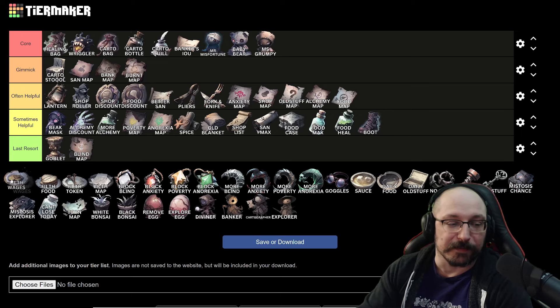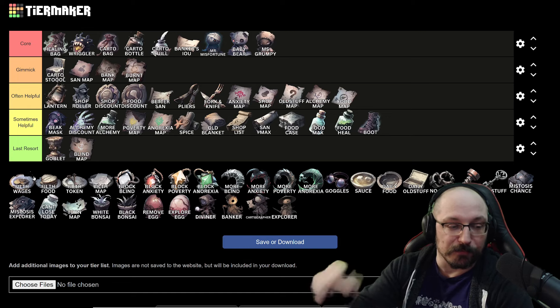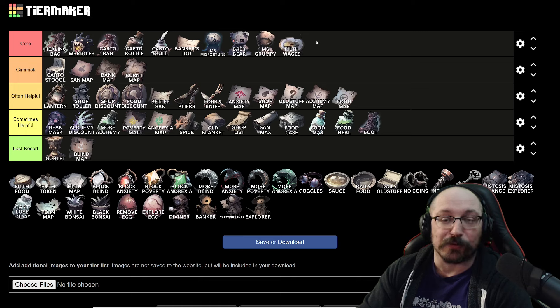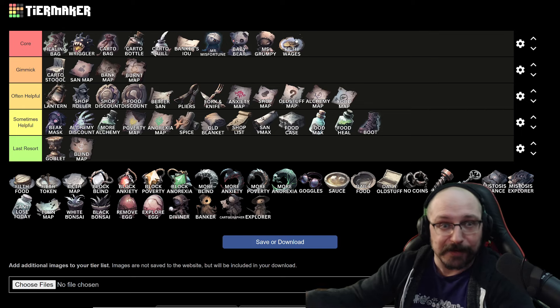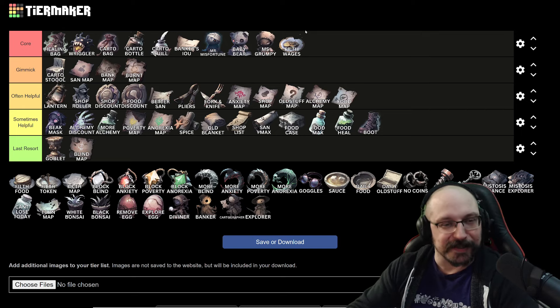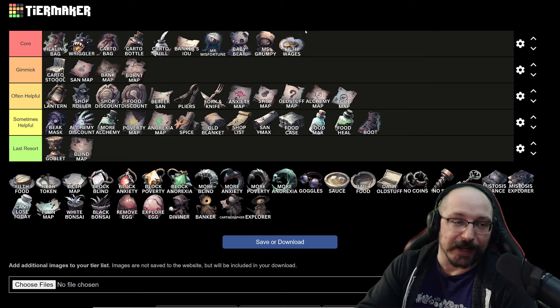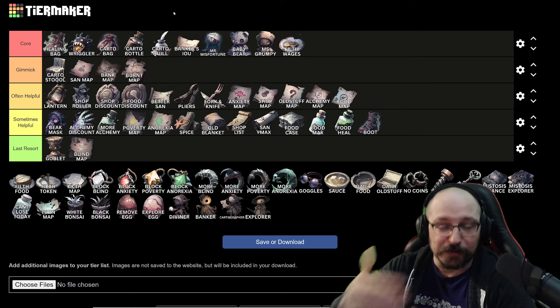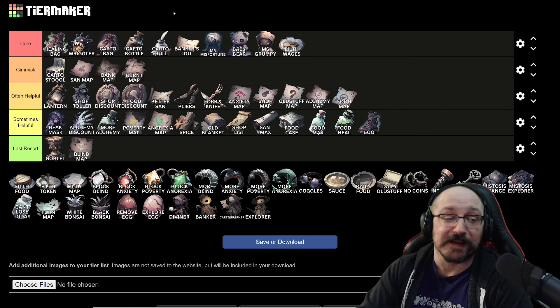We have the filth items — all things that proc when you remove bad omens. The first one here, filth wages, gives you a 50% chance to get gold when you remove a bad omen. I think this goes into core as well because if you're already able to remove bad stuff, this gives you a chance to turn every bad omen into a bank. Before upgraded it's 50%, when upgraded it's 100% — so every bad omen is now a bank as well. If you have healing bag or regular, you're just starting to really roll, especially with upgraded regular and filth wages.